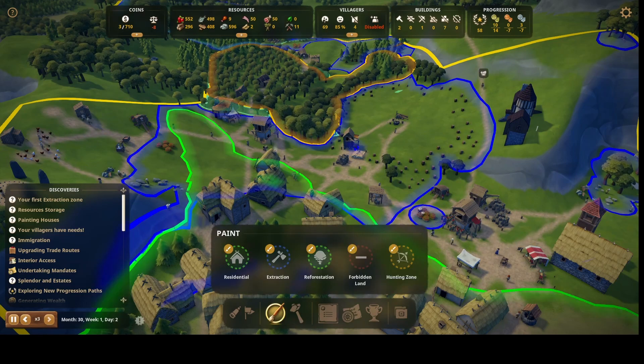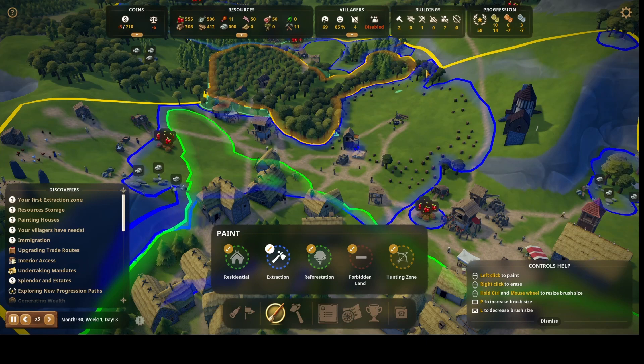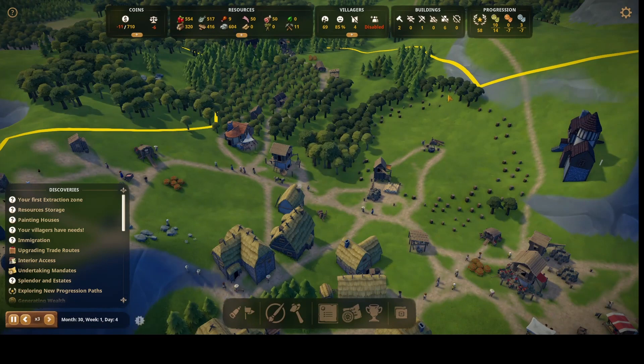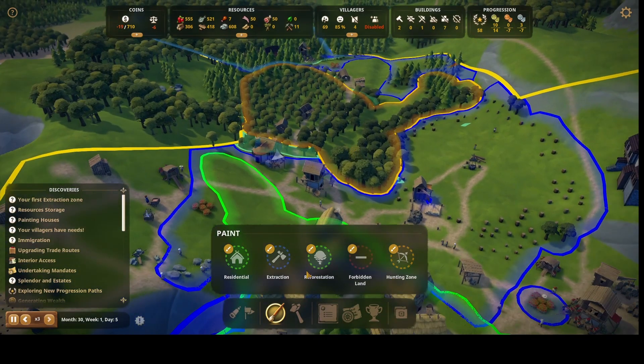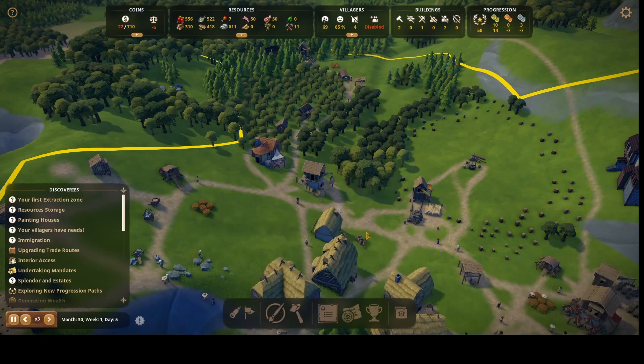I'd like to cut this area out, but this is where the boars are. I need to cut these trees out and then plant some trees — reforestation. It's already set for reforestation; they just don't want to plant trees there right now.